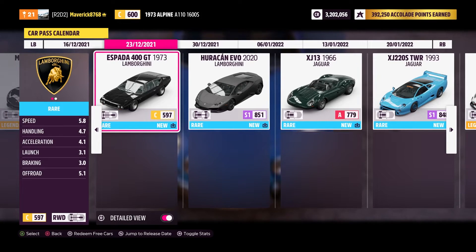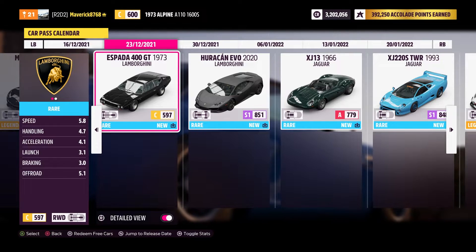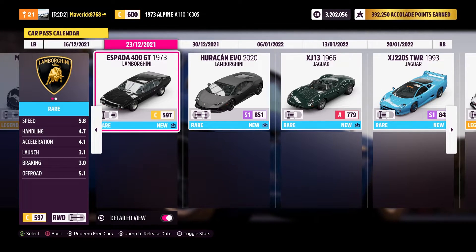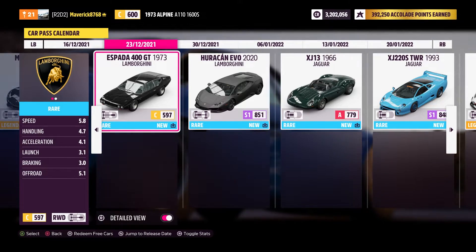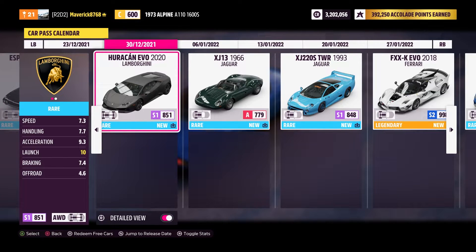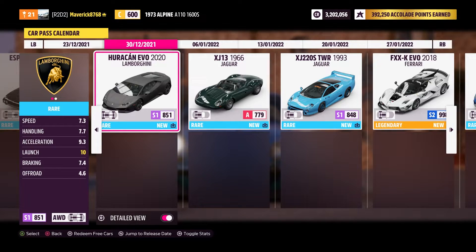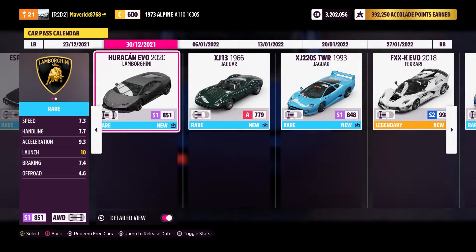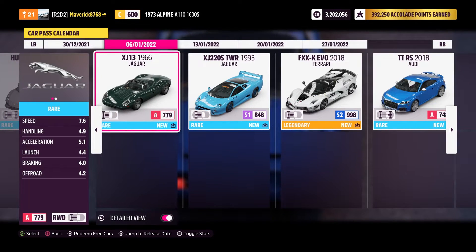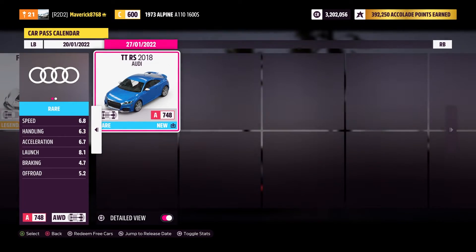I do like the Ferraris. We also have the Lamborghini Espada 400 GT from 1973, and a Lamborghini Huracan Evo — very nice. I think there's one of those in the Accolades for the Competizione, so I kind of know how that drives. And then obviously we have some cars for January as well.